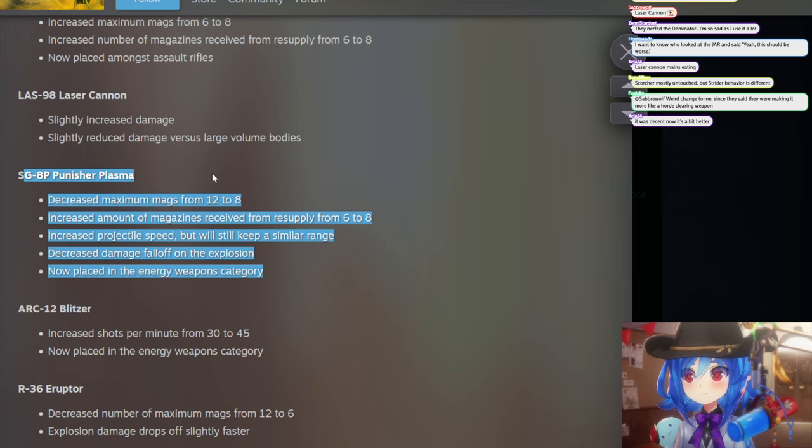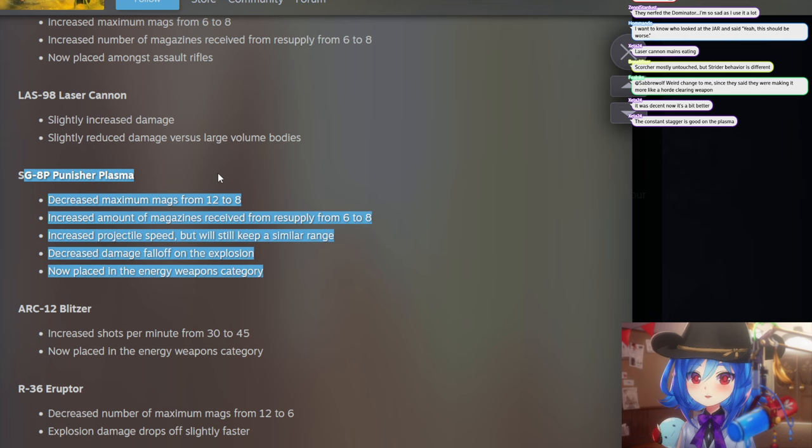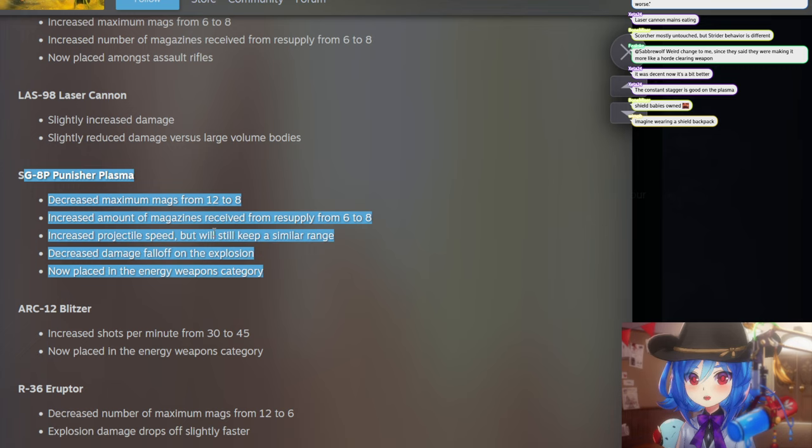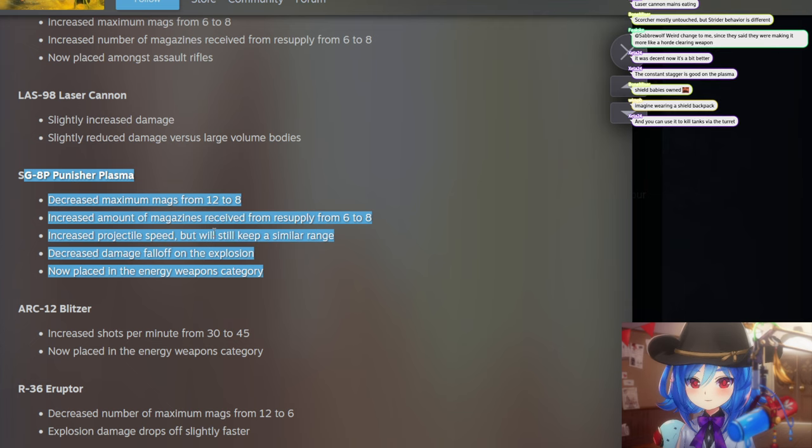There's a quirk with this update on the Punisher Plasma — if you're wearing a shield backpack, you can't fire through your shield; it blows up on the inside. That didn't happen before, so this patch introduced that bug. Does it also affect the scorcher? No, just the Punisher.